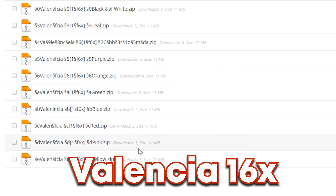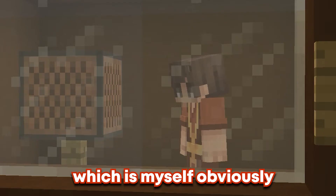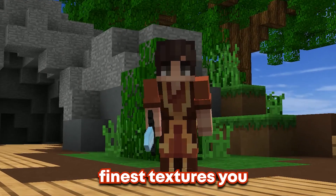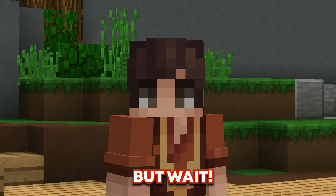Then you need Valencia 16x. Valencia is a 16x pack created by Bridging for Kakadee, which is myself, obviously. With this pack, you are able to experience some of the finest textures you have ever seen, such as the swords, wool blocks, and even the skies.